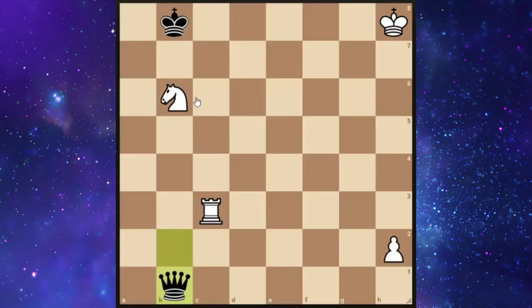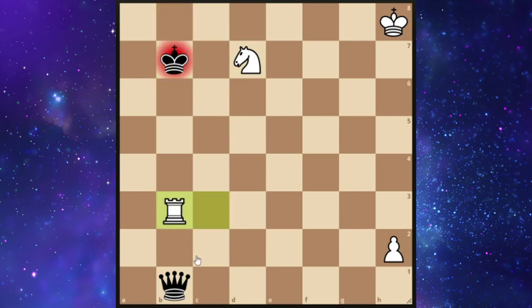The move you have to find next is knight to d7. That leaves the black king with only three available squares. But no matter what, he can't go to b7. If he does however, we play rook to b3 check while also attacking the queen. So black's only good move is to capture the rook.